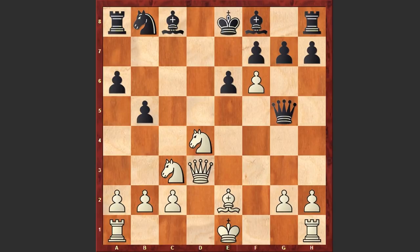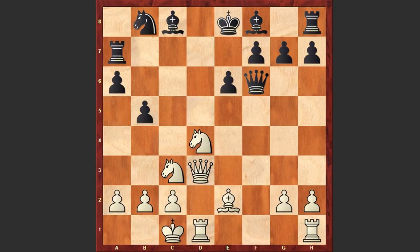Qd3 was played, Qf6, white castles queenside and Ra7. Not a good move — it was better to play Be7 or Bc5, but in the game we see Ra7.